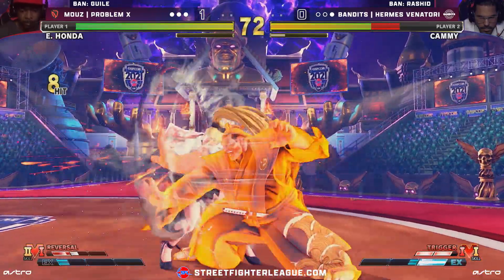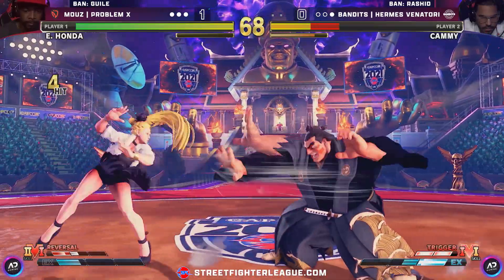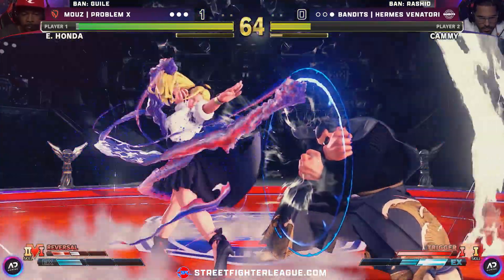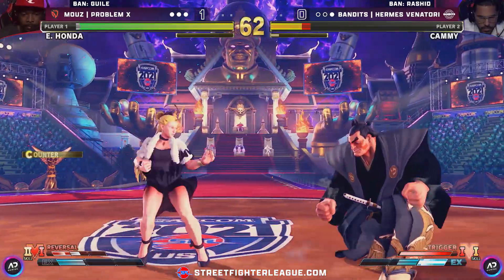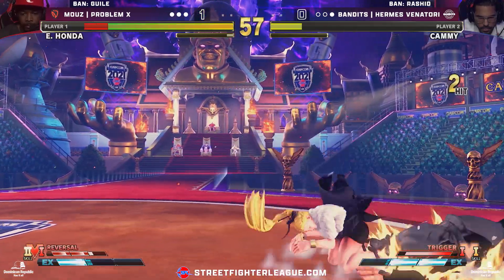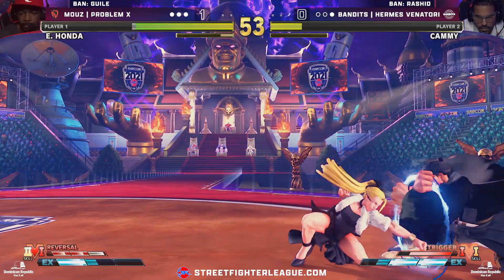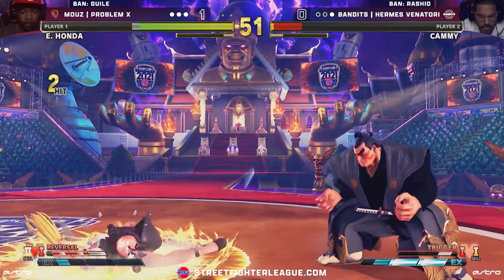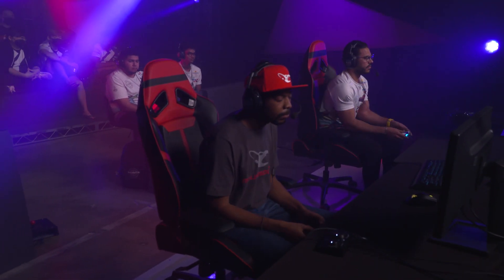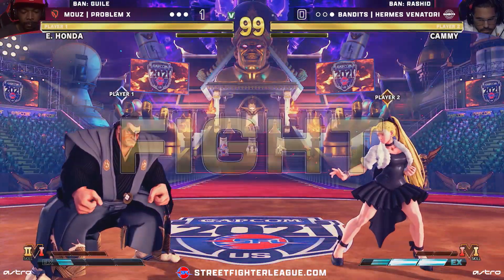He's going to charge right in front of him — not ready for the punish at all, but that's going to be huge damage and knockback for Problem X. Dash up twice. You've got to understand, he gets Oki after that headbutt. If you do not know that by now, you're not going to be ready for it for the rest of this set. Defense really solid on the side of Problem X, making Hermes Minotauri go to the throat. As soon as he's holding that charge, you cannot take those gaps — I can't even emphasize how important that is. Honda's been doing that for years.